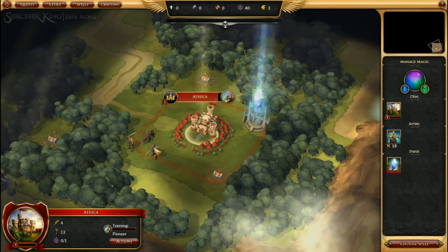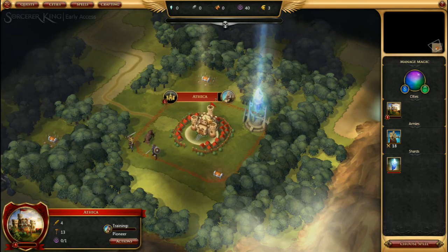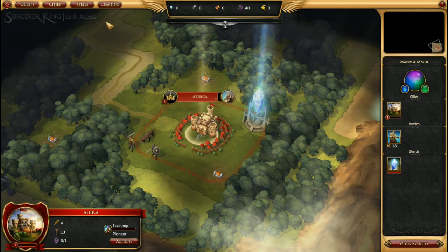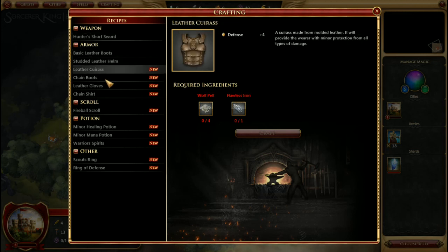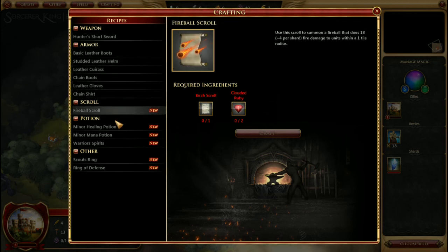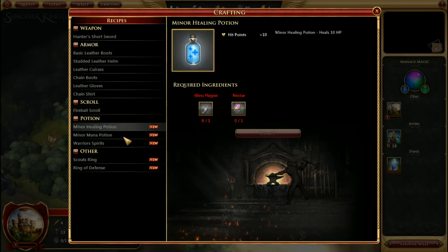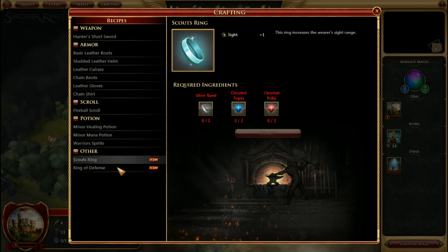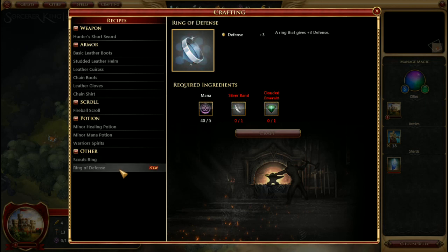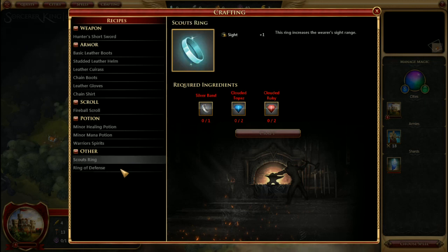We will get to moving the units soon. This is just for some basics on stuff you're going to need. Crafting: here you have weapons, armor, scrolls which provide extra spell capability, potions for healing and mana, and various abilities. These will be expanded as you learn stuff. Two rings are immediately available.